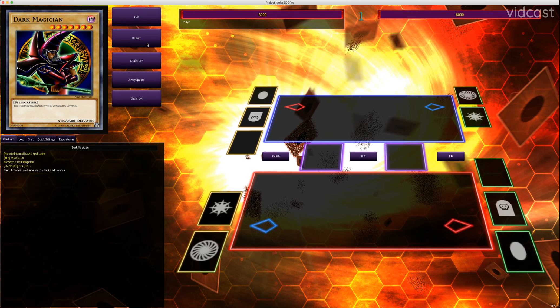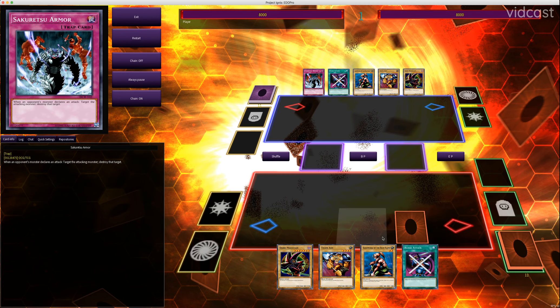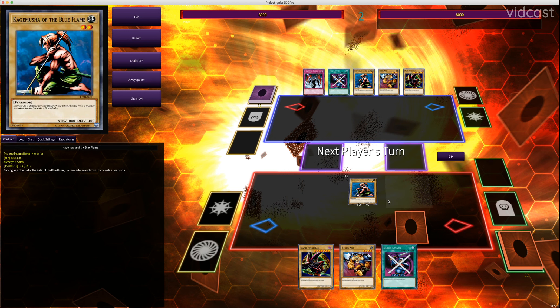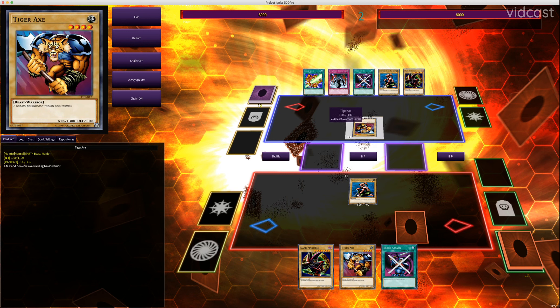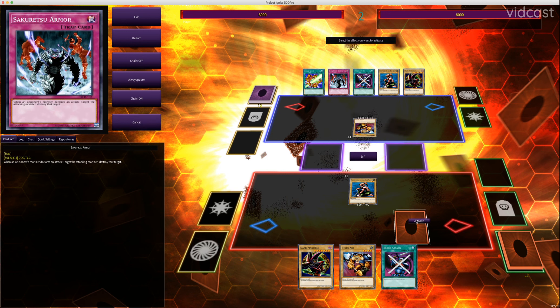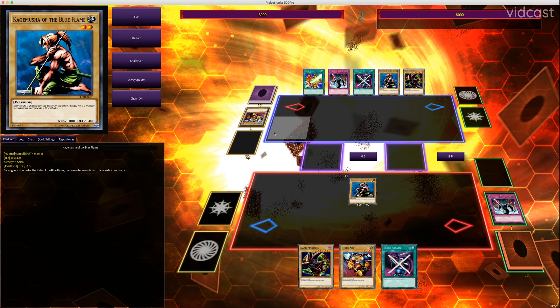Now let's find Sakuretsu Armor, which is a card I want to draw. I'm going to set my Sakuretsu Armor and summon my Kagemusha. Sakuretsu Armor is a battle trap that just destroys a monster that attacks, regardless of its stats. So he's going to summon Tiger Axe — it has 500 more than Kagemusha — and thinks he'll attack into Kagemusha, destroy it, and deal 500 damage. But I can activate Sakuretsu Armor, which he doesn't know I have. It destroys his monster, and the battle never took place. We never entered the damage step, so I don't take any damage and my Kagemusha stays on the field.